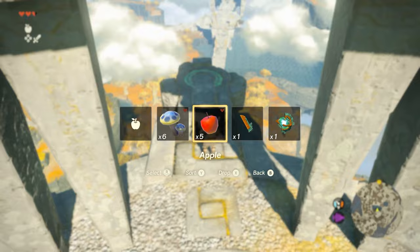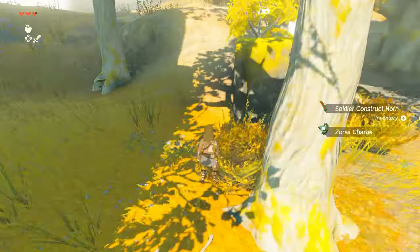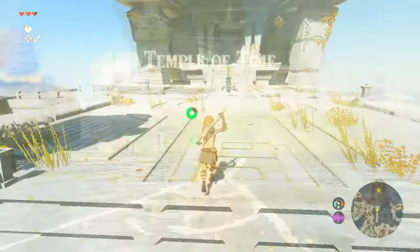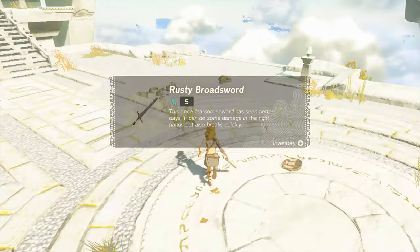Here, you'll find your first set of enemy constructs. They aren't difficult, but use this time to get used to the combat. Once you feel comfortable, head towards the Temple of Time — follow the marker on your map. Once you approach the entrance, fight this construct standing in your way and steal his shield. It'll be helpful on your adventure.